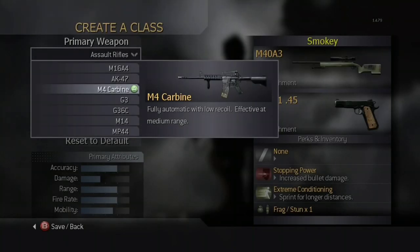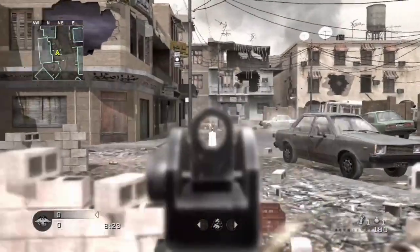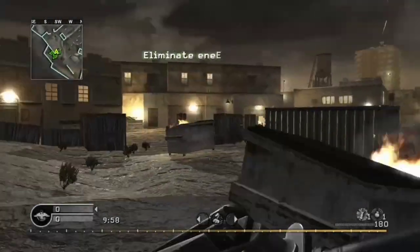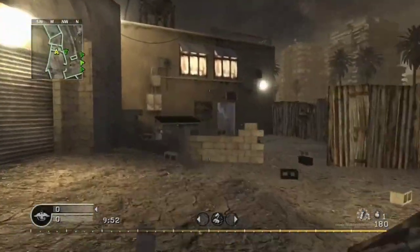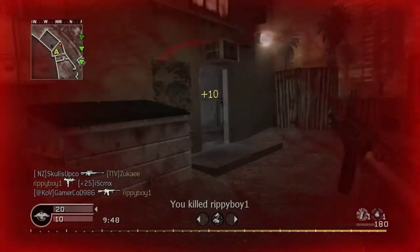The next available assault rifle is the M4 Carbine. It is modeled after the Colt AR-15 A3. In multiplayer, you unlock this weapon after reaching rank 10. In old school mode, this weapon is found on 12 different maps: Block, Chinatown, Crash, Creek, District, Downpour, Kill House, Overgrown, Pipeline, Shipment, Strike, and Wetwork.